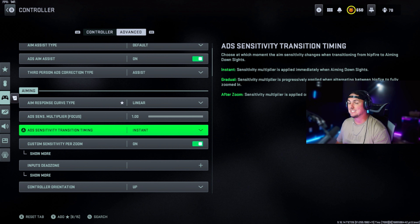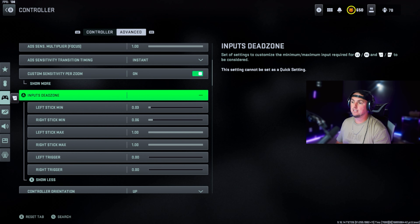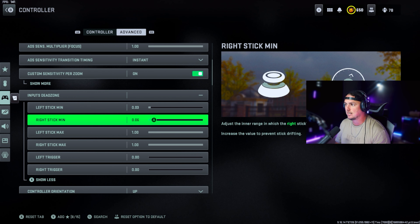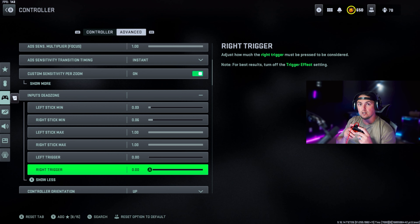ADS sensitivity multiplier set to one, ADS sensitivity transition timing instant. For input dead zones, keep these as low as possible. If your left stick has a little drift, that's okay — it's not your aiming stick and it can help lock in rotational aim assist. For the right stick, you don't want any drift at all — raise it if you have drift, lower it if you don't. Left stick max one, right stick max one. Left trigger set to zero so you get those bumper-trigger-style inputs without squeezing all the way down.